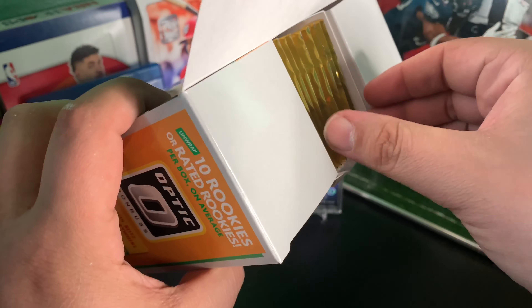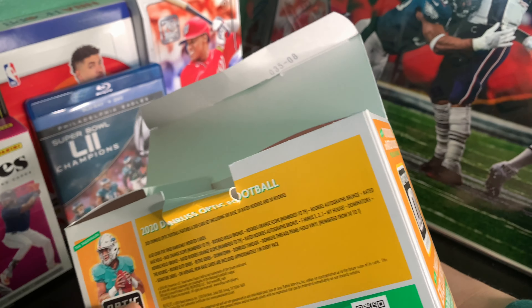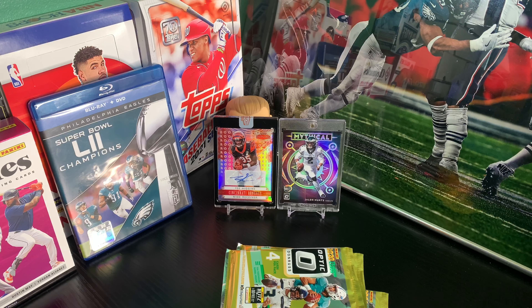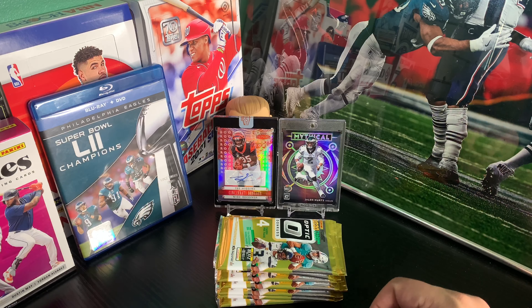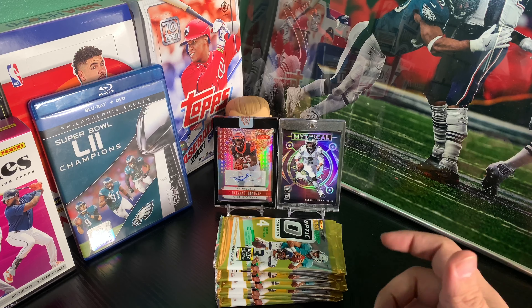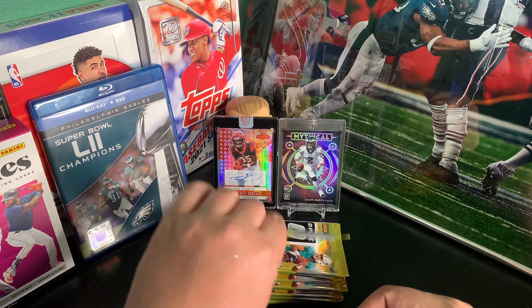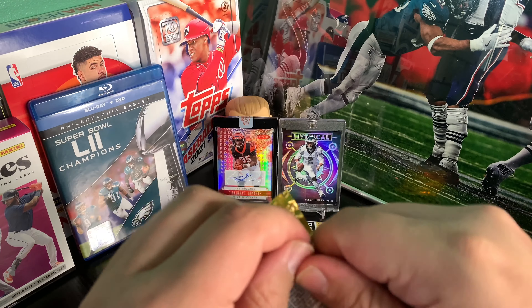So we got all our packs there in the middle. You do get 40 cards, 4 cards per pack, and 10 packs. This is going to be my first look at the megabox, so I am pretty excited. We're to expect one autograph and one mem card, 10 rated rookies, two megabox exclusive rookies which are bronze parallels, and some parallels on the back. Optic — finally get my hands on some Optic.